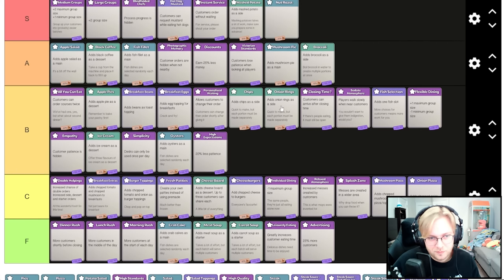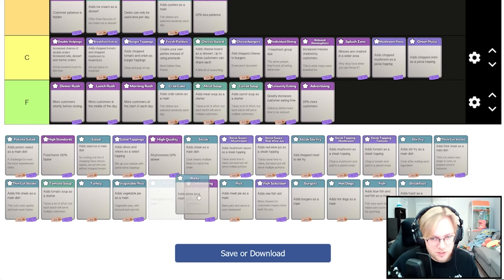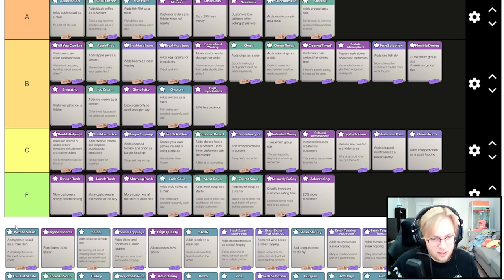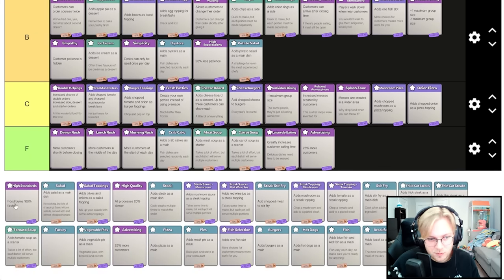20% less patience — not terrible, kind of annoying. Normally you're not losing off serving, you're losing off people outside. Adds meat pies as a main — move that down. Potato salad as a main similar to apple salad, it's minus 30% which is huge, but potato salad is so much worse to make. Apple salad is simple and potato salad sucks. Food burns 100% faster — I grab that all the time. Most of the time you're not burning, especially if automated.